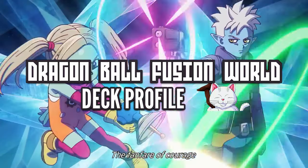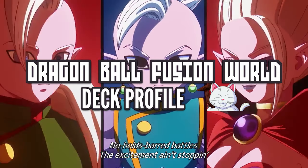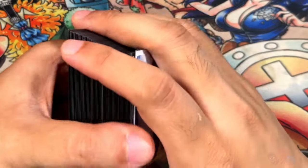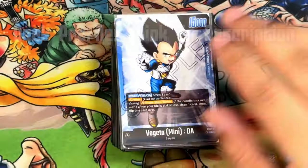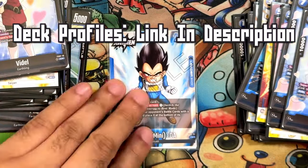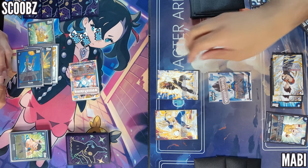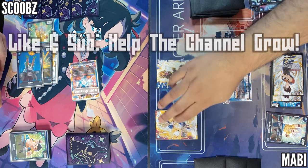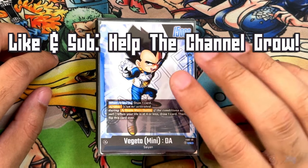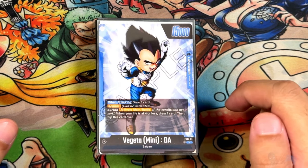The new Starter Deck 7 Vegeta has a powerful ability that lets you bottom deck a card every single turn. But is it abusable? Let's talk about it. Hey guys, welcome back to another episode. Mabi here, and today I'm going to give you my personalized deck list for the new Vegeta that came out along with FB04 — this is Starter Deck 7. I built this deck trying to synergize as much as possible with the leader's ability.